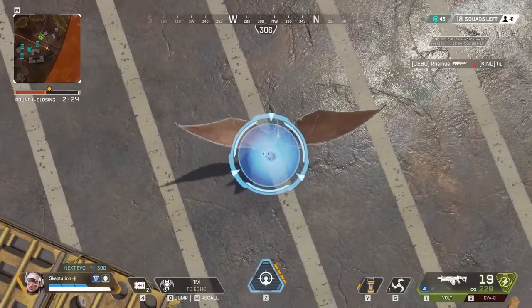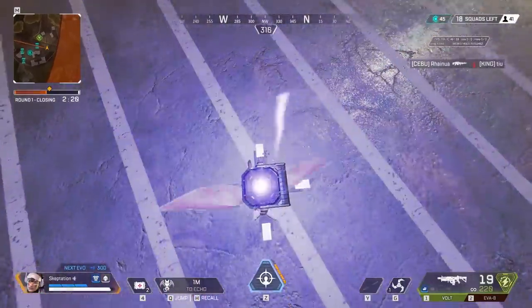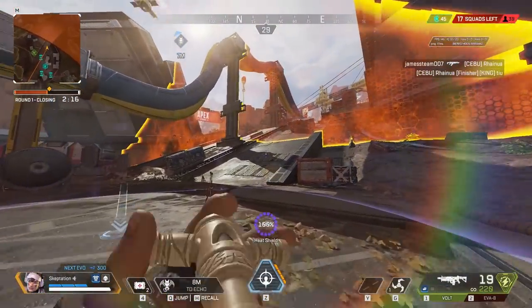If you look down and put Echo near the ground as Vantage, you can throw a heat shield on top. Echo will now carry it around, letting you send the heat shield wherever you want it to be.